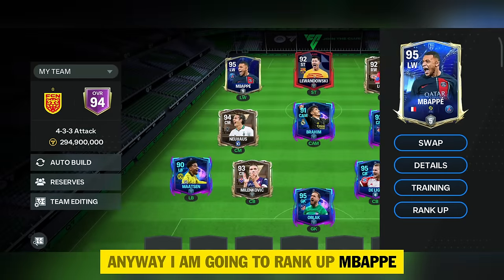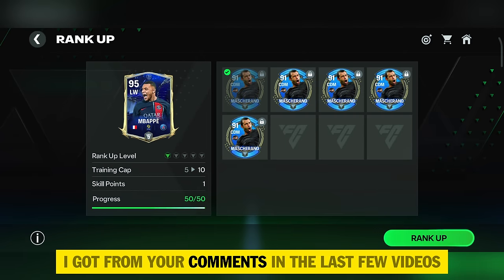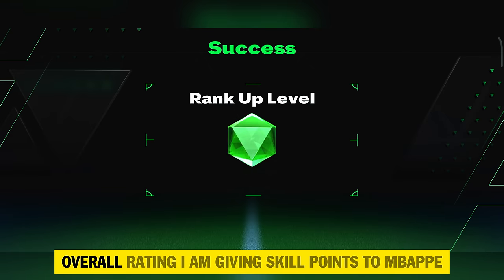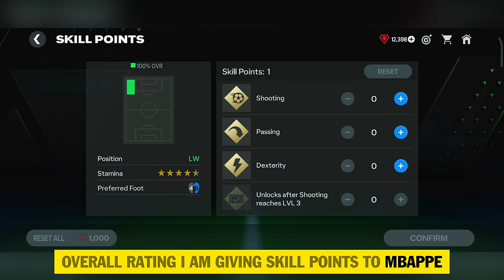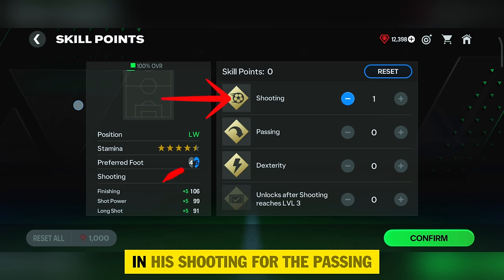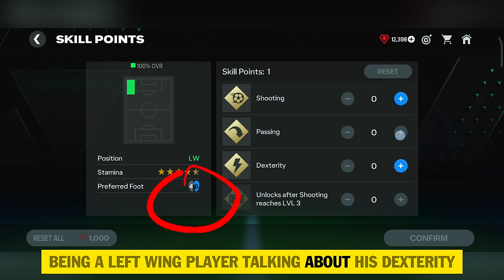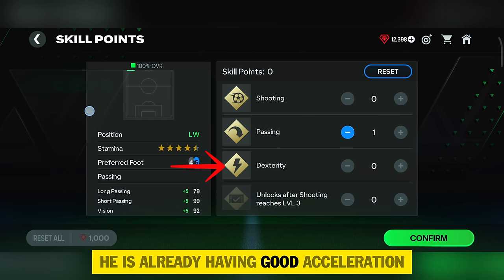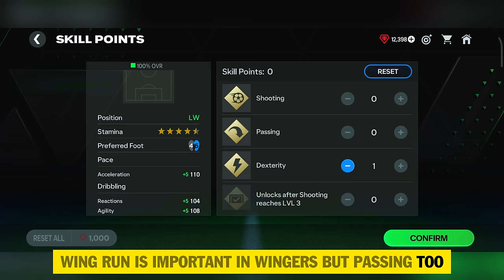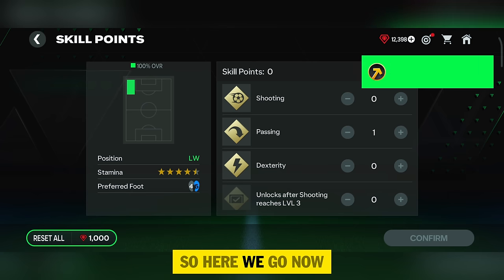I'm going to rank up Mbappe and give gameplay tips based on your feedback from recent comments. Ranking up Mbappe, I'm hoping to reach 95 overall rating. Giving skill points to Mbappe — he has good finishing, shooting, and long shots, so I don't need skill points in shooting. For passing, he needs skill points as a left-wing player. His acceleration is already good, so no need to increase dexterity. Wing run is important for wingers but passing too, so I'm allocating skill points to passing.